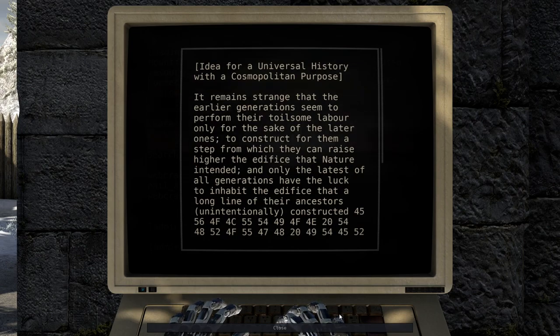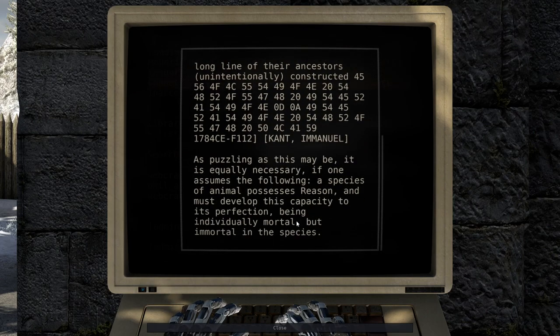'Idea for a universal history with a cosmopolitan purpose: It remains strange that the earlier generations seem to perform their toilsome labor only for the sake of the later ones, to construct for them a step from which they can raise higher the edifice that nature intended. And only the latest of all generations have the luck to inhabit the edifice that a long line of their ancestors unintentionally constructed.' — Immanuel Kant. Yeah, I mean, it's kind of just what we've seen before — saying the same things over and over. We've already heard all this stuff, but let's see what the hexadecimal has to say.